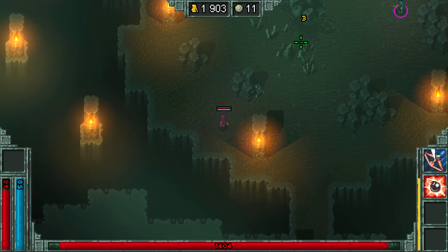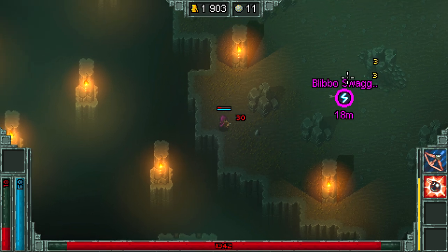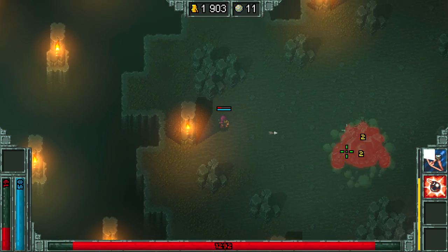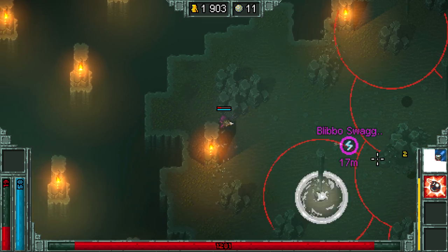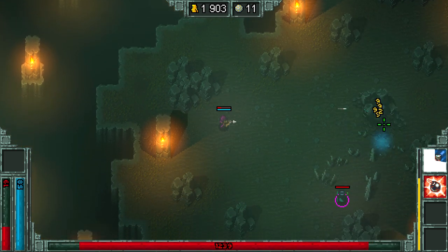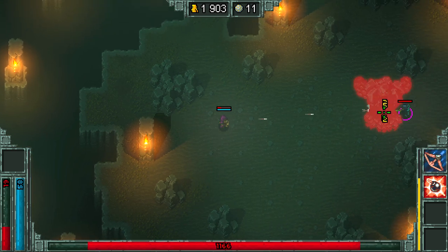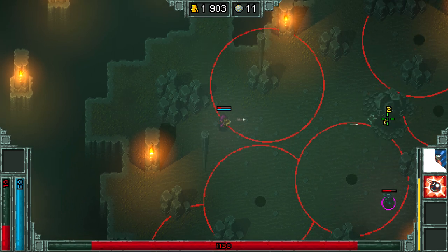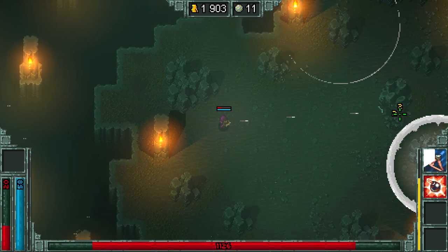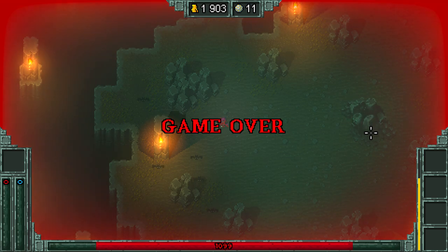Oh jeez. There's no dash, is there? No. So if a projectile comes at you, it's kind of hard to get out of the way. Oh, Jesus. He has a lot of HP. Yeah, he does. As a melee character, this is going to be scary. Oh, Warlocks are melee in this game? Sort of. Well, I'm dead. Oh, I'm just dead. Yep.